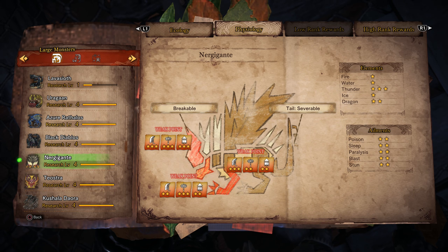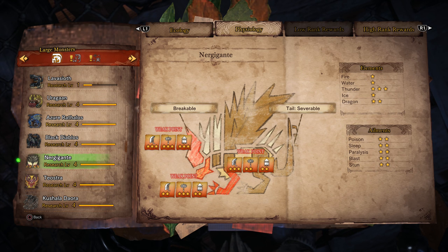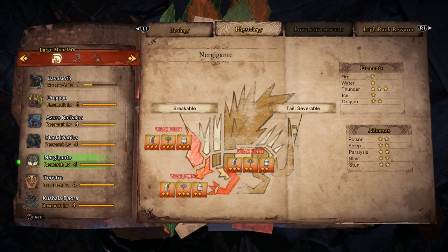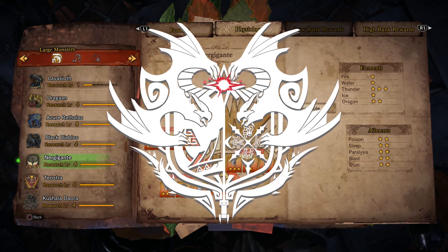If you want to use dragon, make sure you have elderseal to seal this elder dragon away. For status, he has a two-star weakness to every single status — a medium weakness across the board. This makes it easy to sleep him with a light bow gun and bomb him, paralyze him with para shots (you can probably get two or even three paralysis off per match), and poison him, which chips away at his quite large multiplayer health stat as the hunt goes on.